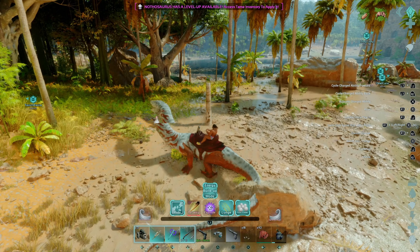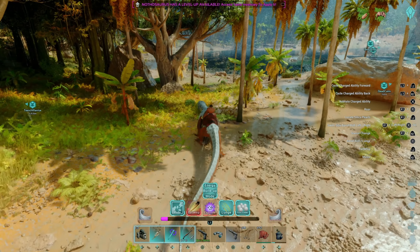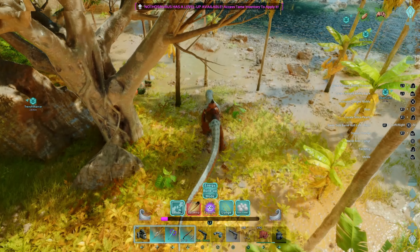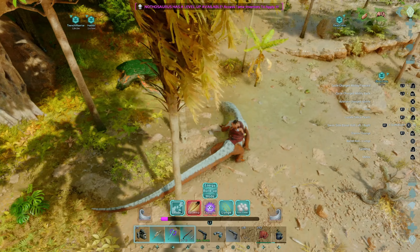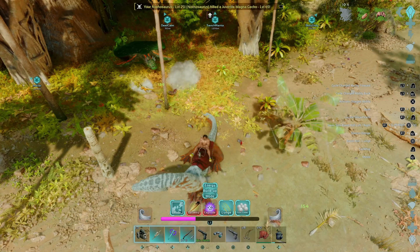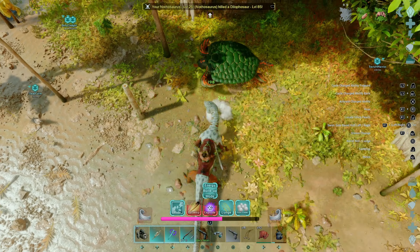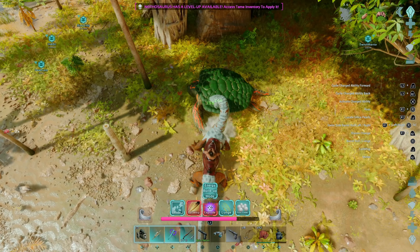Tail whip is L2. That's a great little hit. It does have a little bit of a cooldown unlike the regular bite. 189 damage compared to 246 — so not as much damage, but great knockback on that.